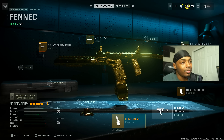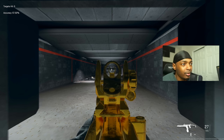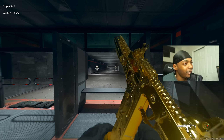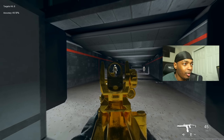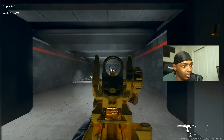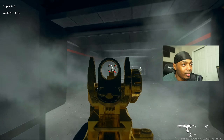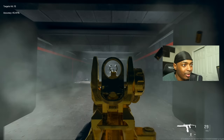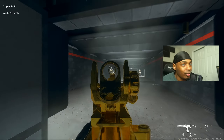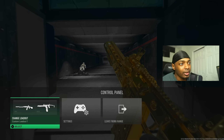Last, put on the Fennec Mag 45. This build has absolutely incredible, literally zero recoil from short to medium range. For long range you'll need to burst fire — it's just too inconsistent full-auto at distance. Stick to short-to-medium range and you'll do a great job; burst fire at long range for much better results.